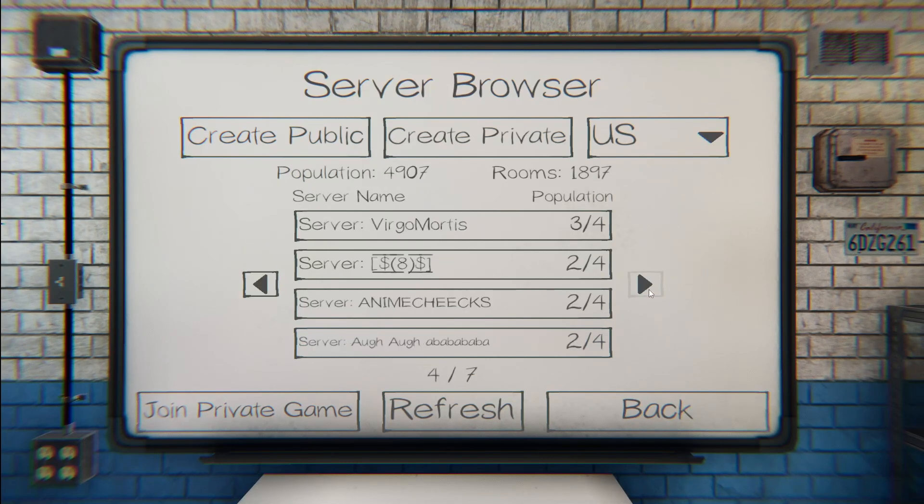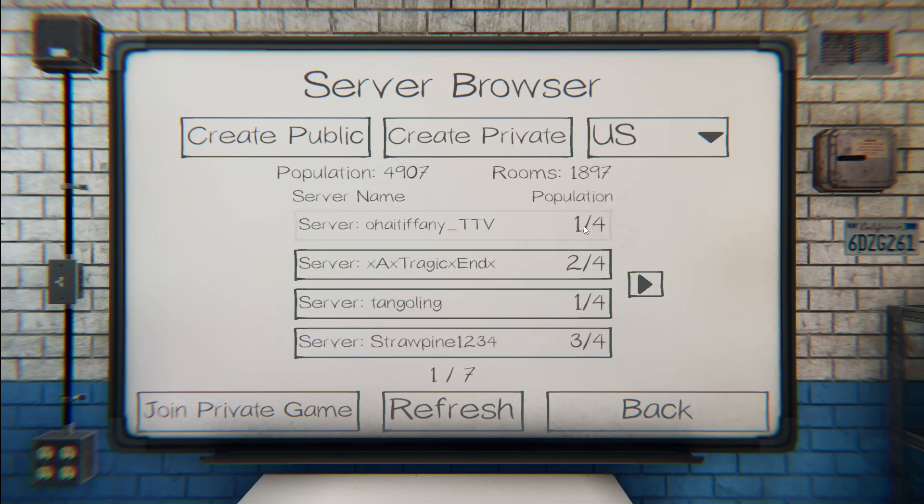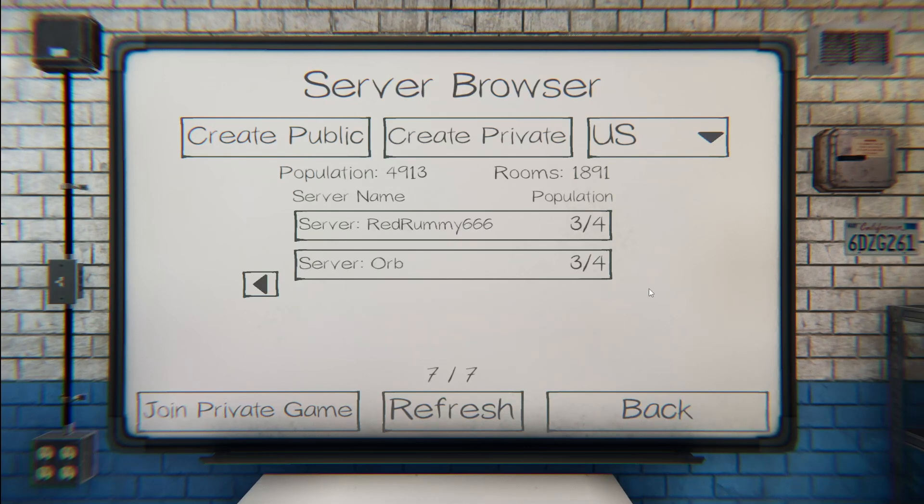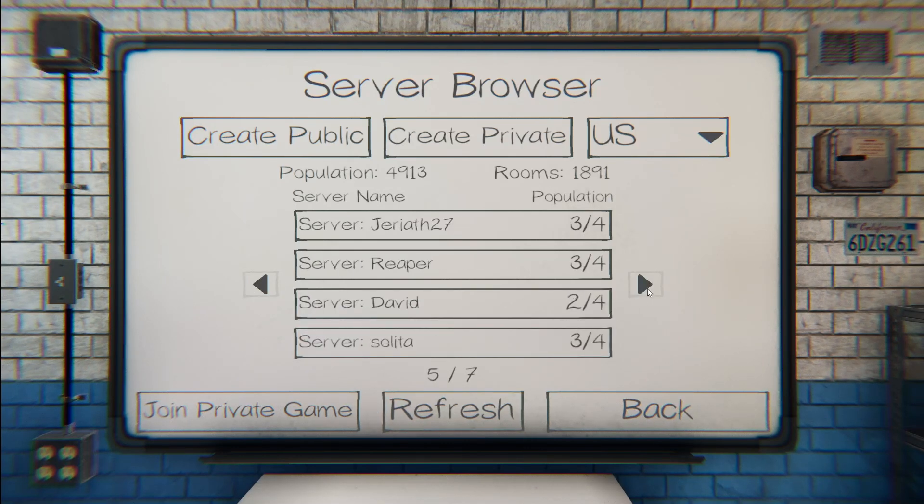Public lobbies are readily available to click in and join — these will be randoms, and you're rolling the dice on who you get. The population shown tells you the number of players already in the lobby, so you can see if it's ready to roll. A lobby at three out of four just needs one more player; one out of four might be dead. You can keep hitting the refresh button — it has a small cooldown but will clear full lobbies and add new ones. You can see there are seven pages of lobbies.